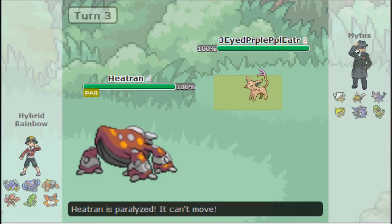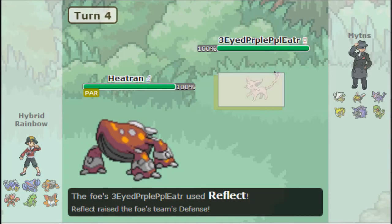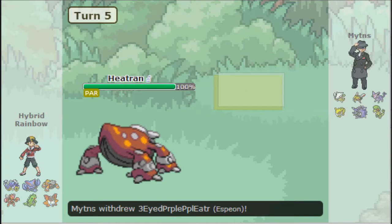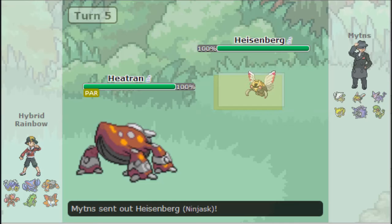I went for Magma Storm. He's going to go for a Light Screen, so that really sucks right off the bat. And he's going to get a Reflect off — that's terrible. And I miss with a Magma Storm. He has double screens up, obviously he's going to have Light Clay, and I can't do anything.